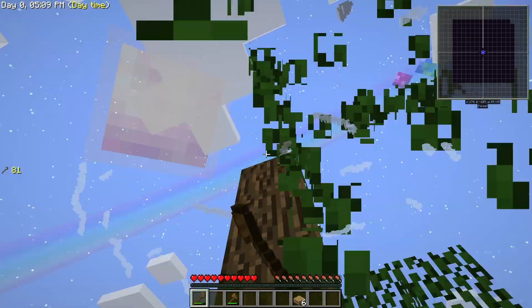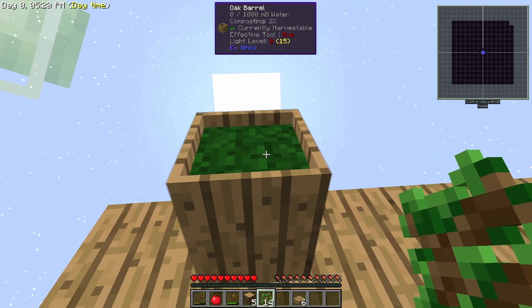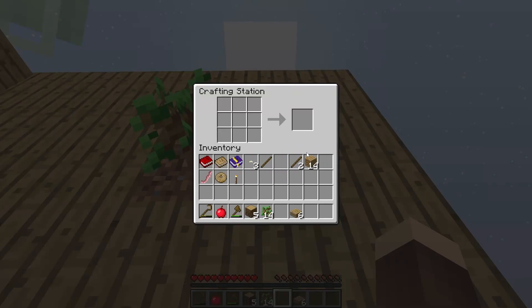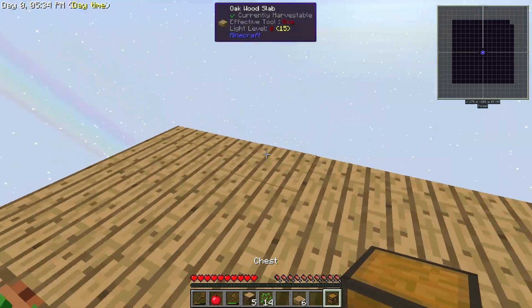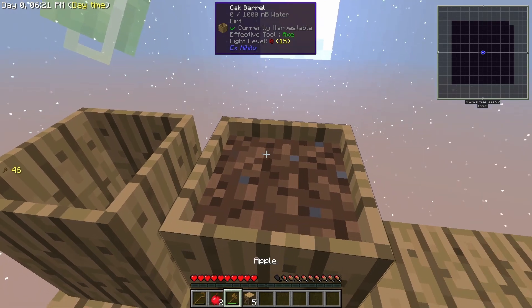The first thing we're gonna do is get some saplings and compost them. As you can see it's composting and going kinda fast. Let's make a chest so we always have a sapling that stays there for the rest of the world - I don't want to lose this. And look at that, we have dirt now.